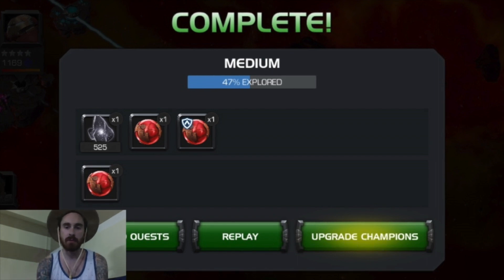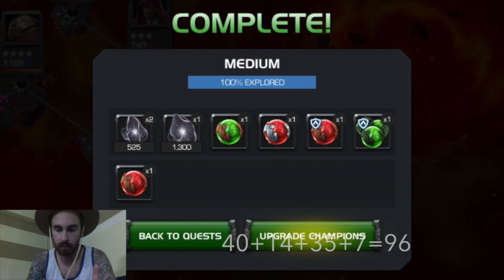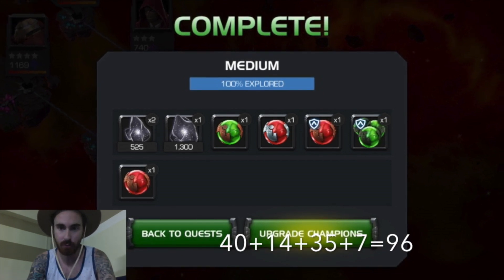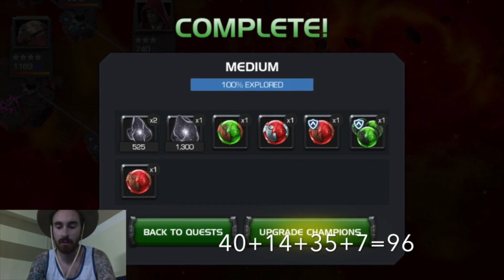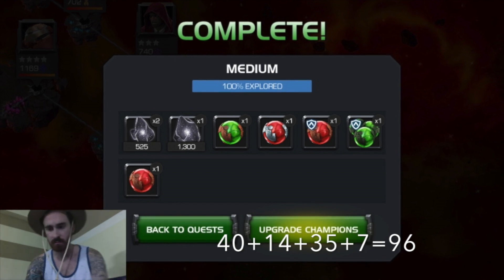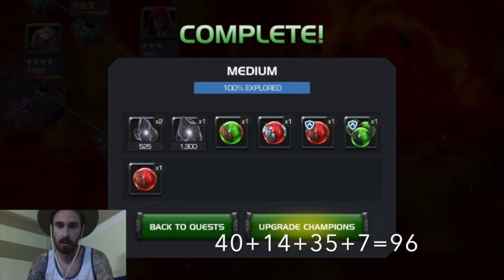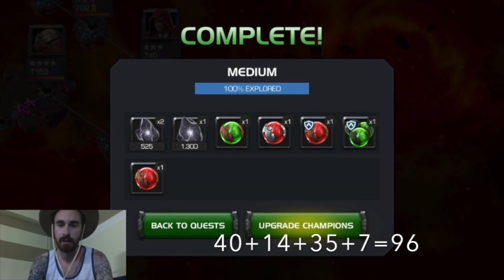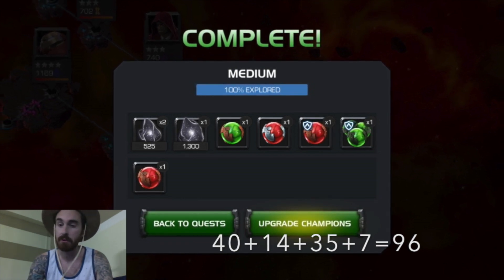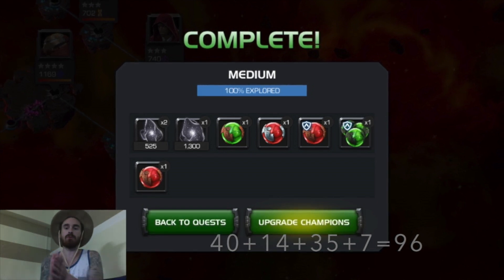Now we're going for the 100% for medium. We get one level 2 revive for 40 units, one level 3 health potion for 14 units, one level 2 alliance quest potion for 35 units, and then one 7 unit potion. I'm not accounting for any tier 1 revives or potions — I can't really place a value on them, they're not sold in the store, they're pretty weak, almost useless. So that all comes out to 96 units.